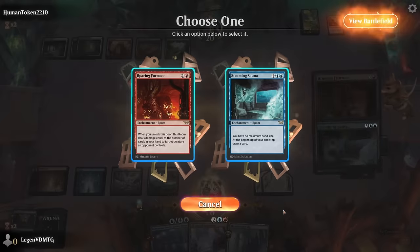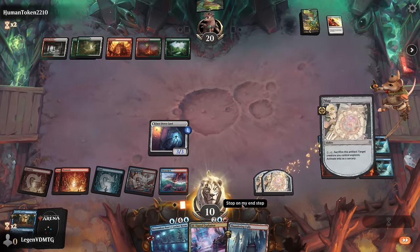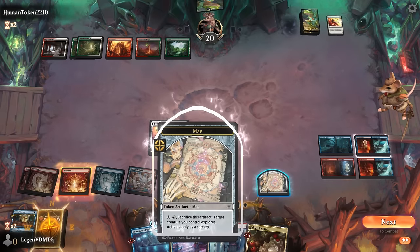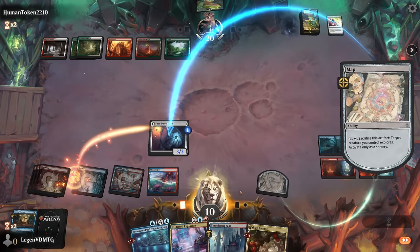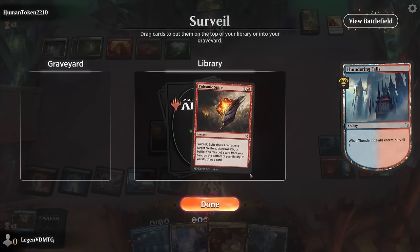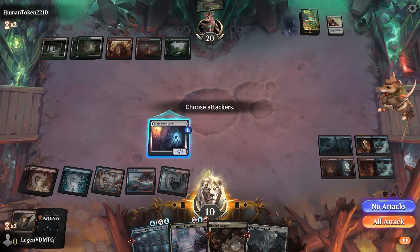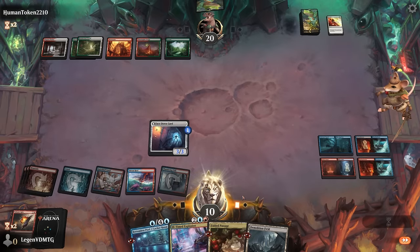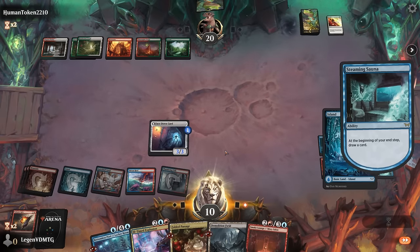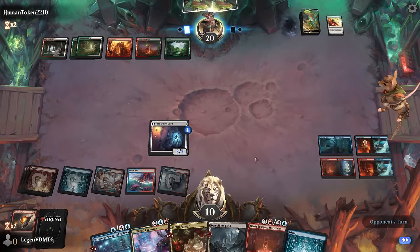Can get double Sauna going — drawing three cards per turn. Could also explore here and surveil. I think I keep this on defense in case of another haste threat. Draw a couple cards. Salon can also make a large spirit token to help close out the game. And now a Fear of Missing Out — pretty good when you're empty-handed as you just draw a card for free.